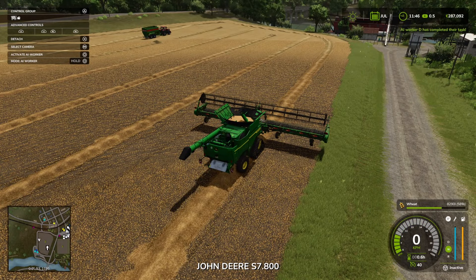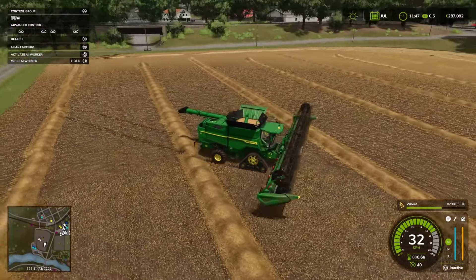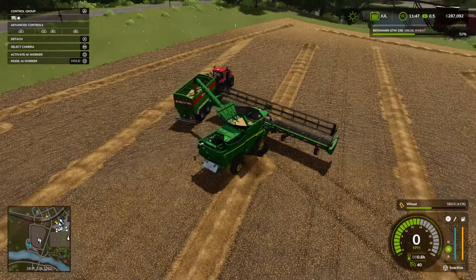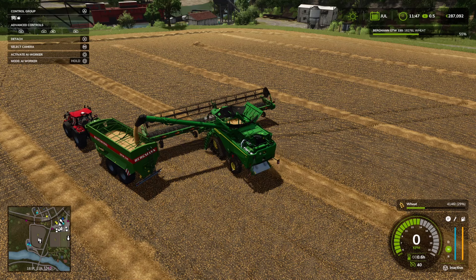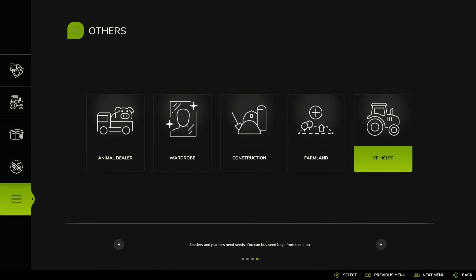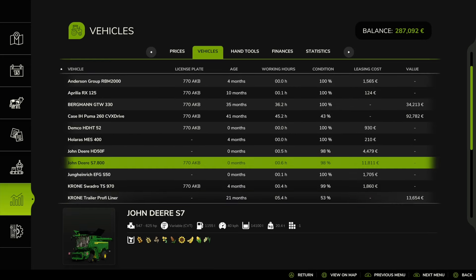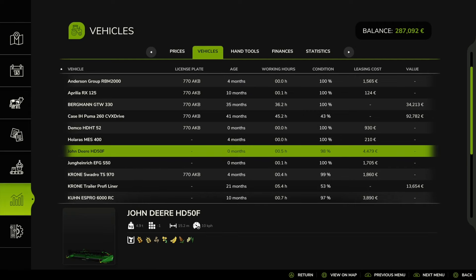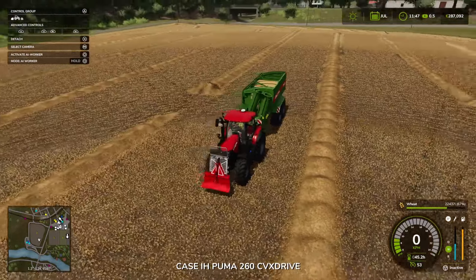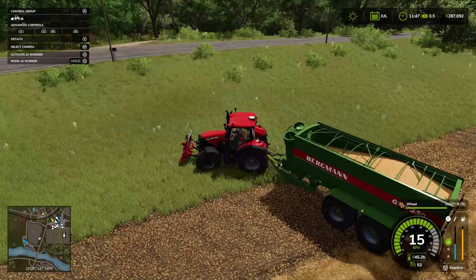Looks like our harvester is finished. The harvester has done a pretty good job with the worker - it doesn't look like there are any issues. We're getting some strange visual effects coming through, not sure what that's about. We'll get this unloaded and get this combine returned so we don't cop another fee. Let's go to vehicles - we want our John Deere, return that, and return this guy too. Let's get this unloaded - 22,000 litres. Not too bad, definitely feel the weight in it.